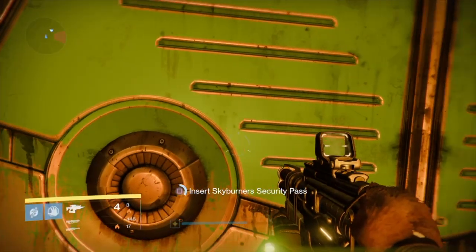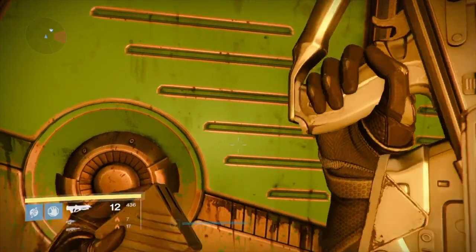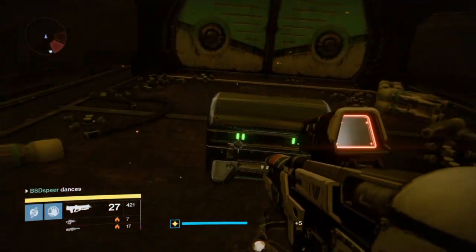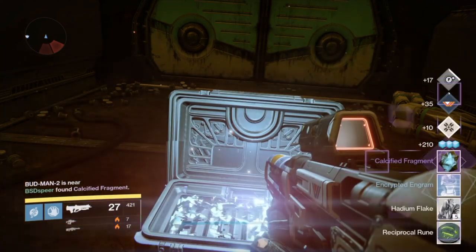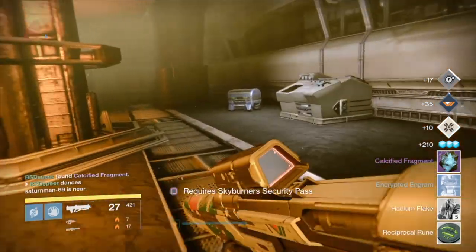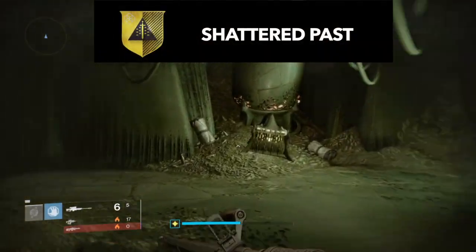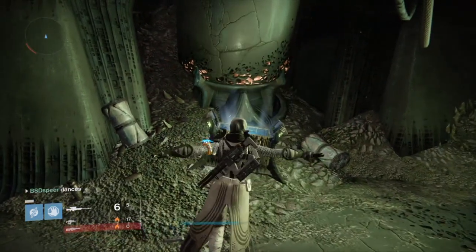The very first thing you're going to need to do is get your hands on a calcified fragment. Calcified fragments are scattered all throughout the Dreadnought — there are 50 of them in total, found in chests throughout the Dreadnought in patrol mode, strikes, Regicide story missions, and even within the raid. Just pick up one of them and then go talk to Eris Morn, and she'll give you the first quest step called A Shattered Pass, in which you have to collect five more calcified fragments.